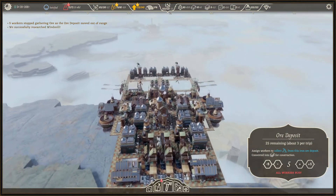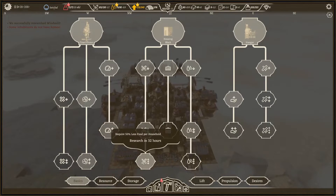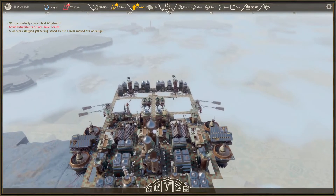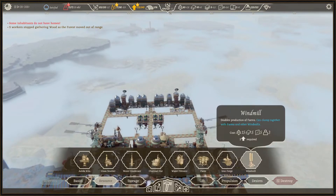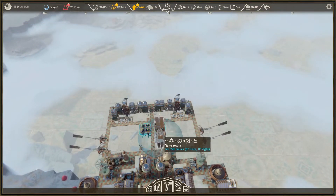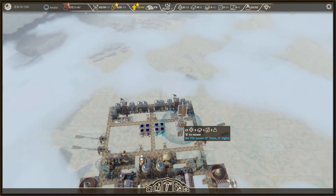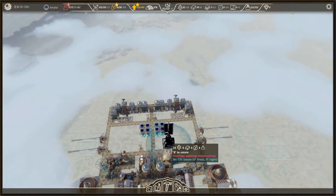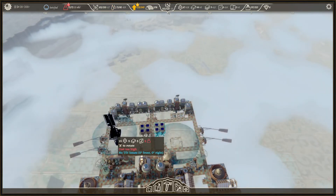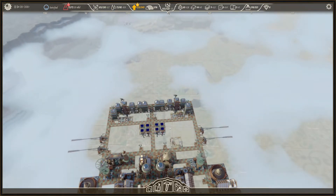We are researching the windmill — yes. And for the next research, less food consumption takes 32 hours; let's increase resource gathering instead. We now have the windmill — wow, that is huge. Let's see how big it is — if we place one here and one over here... oh, we need three people for that. At least this one is in range, and we can add more farms maybe.